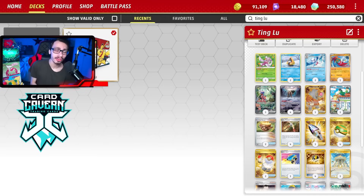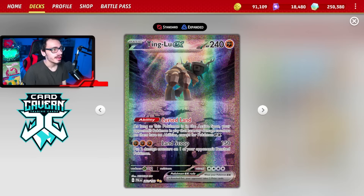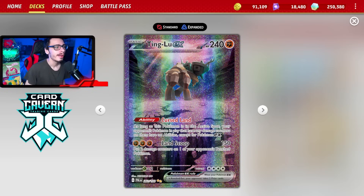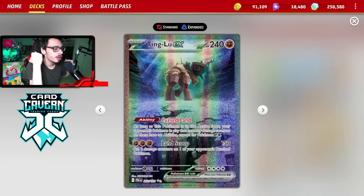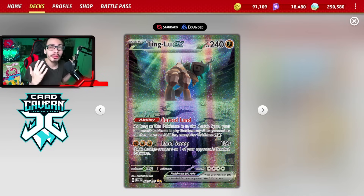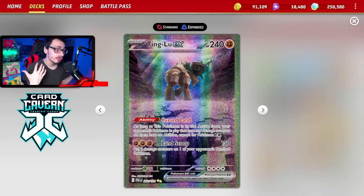Welcome back to a brand new Pokemon TCG Live deck video. Today we're looking at an ability locking combo using Tingloo EX alongside Frostlass. Tingloo has the ability Cursed Land — as long as it's in the active spot, your opponent's Pokemon with damage counters have no abilities, except for Pokemon EX. That means cards like Pidgeot, Teal Mask Ogerpon, and Charizard keep their abilities, but you can shut down Radiant Greninja, Comfey, Baxcalibur, and Bibarel.